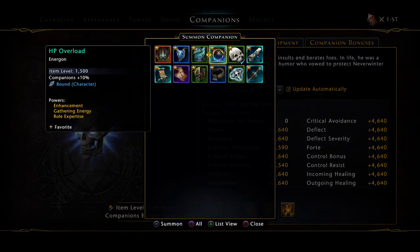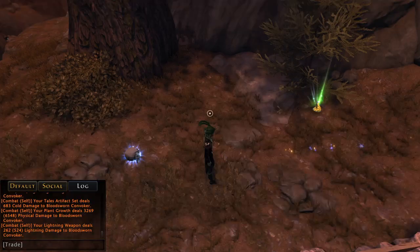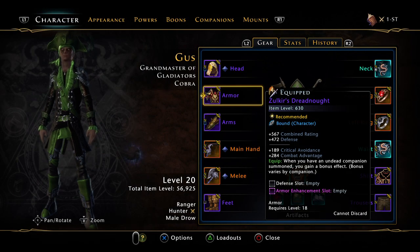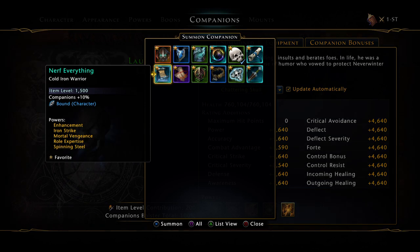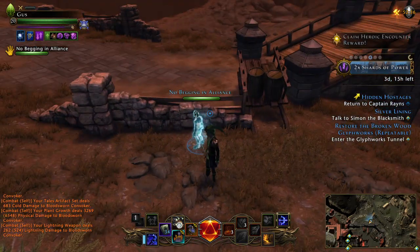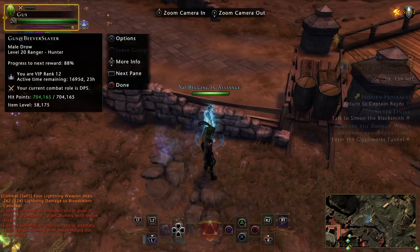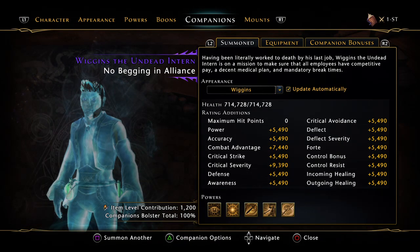Remember, when you have an Undead Companion summoned, you gain a bonus effect. I figured — since Wiggins the Undead Intern is an undead companion, right? He's literally called Undead. But you don't get any bonuses. Bug. I'll put it on the forum, though I doubt they'll listen to me.